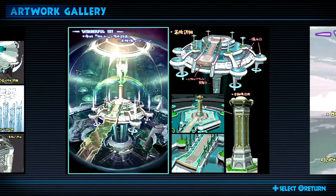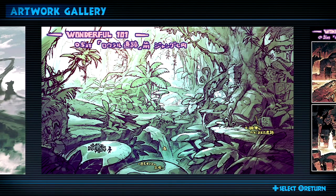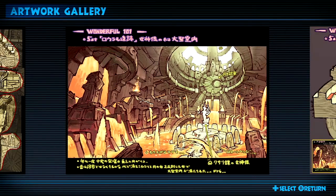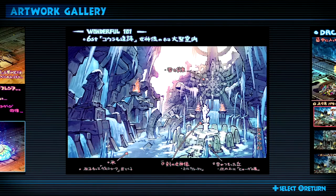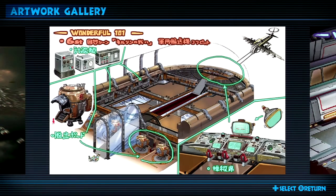I would like to think that someday The Wonderful 101 will get an art book, because some of this stuff is gorgeous. Considering the Okami art book and the Bayonetta art book that I own are as wonderful as they are, having one for The Wonderful 101 would just be phenomenal — because I want to complete the collection. That would also require getting a Beautiful Joe art book, though I don't know whether there is one.